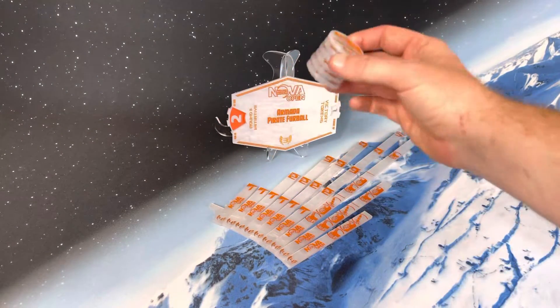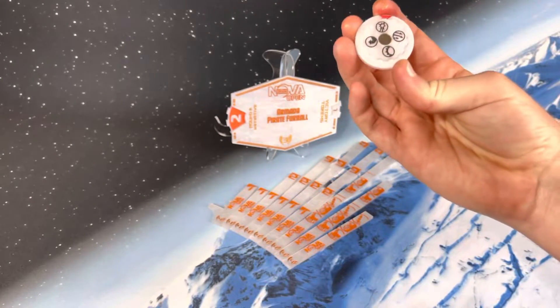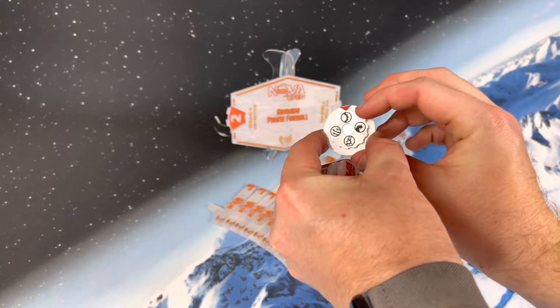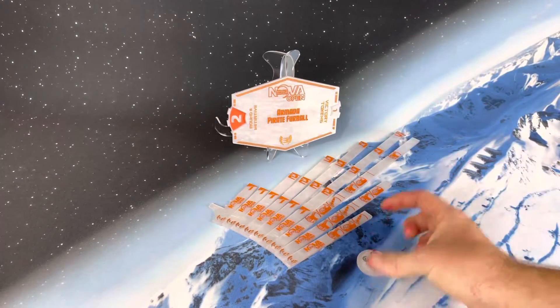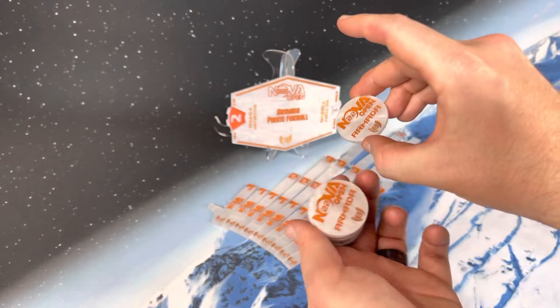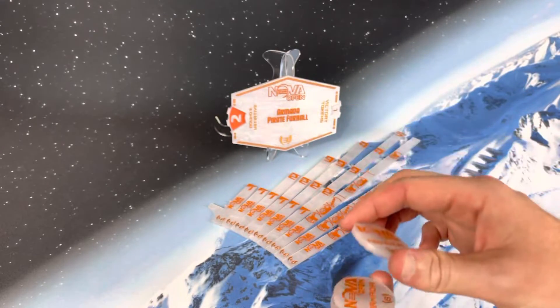The top eight are actually going to get a set of six of my new acrylic command dials. These are magnetic, they've got a nice little gear on the back that makes turning really easy. They stack up really well — pull them off, put them next to your ship, show the new command. These are really pretty, again in that white pearl. They've got that top eight logo with the Nova Open 22 and then Armada on it.